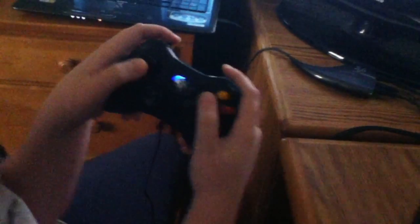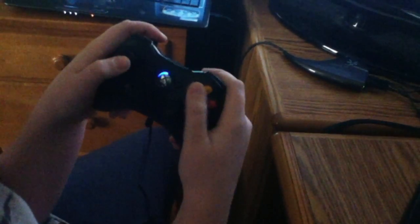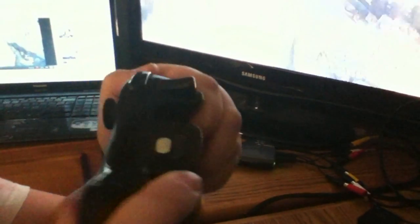With the X button, you go like this, and then you tap X, Y, and hold the right trigger. Tap X and Y together as fast as you can, and then you hold the right trigger — just hold it.